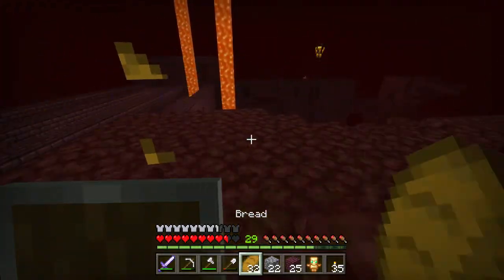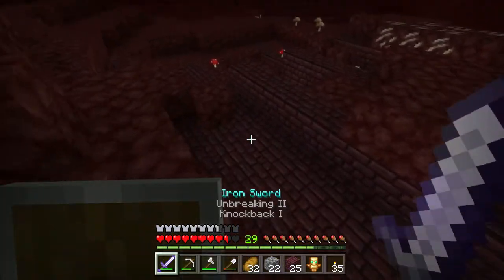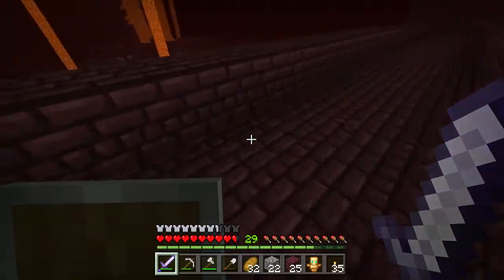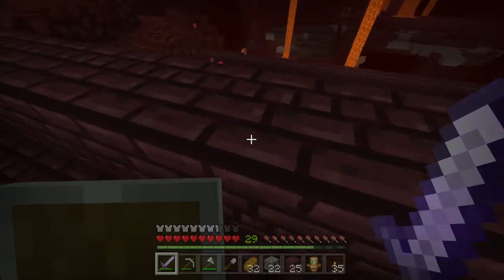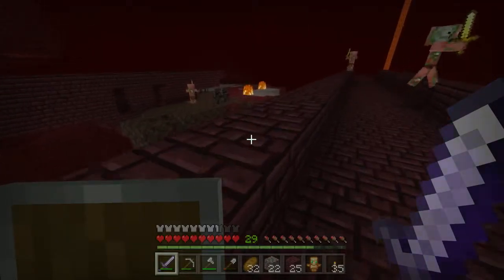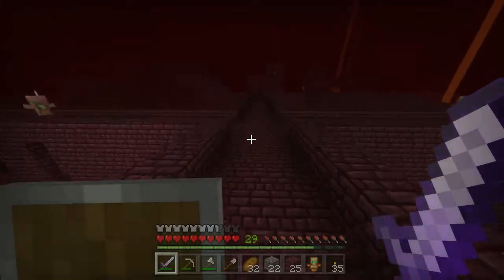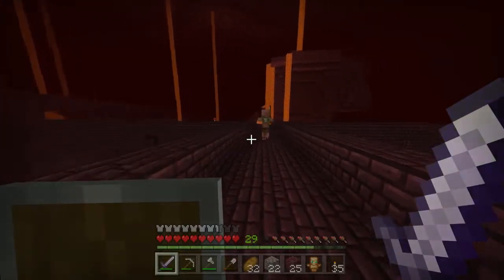Look at that prick. I don't have an Elytra, so I can't just glide over to you, which would also be super dangerous and hard to do. There's four wither skeletons that are just sitting ducks over here — I have to kill them.